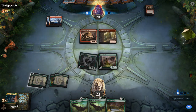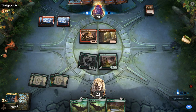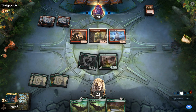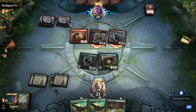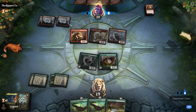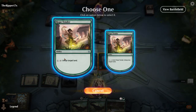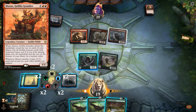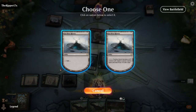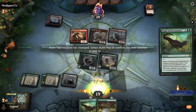Can we make seven mana next turn? Four, five, six — if we draw a land, we can. Opponent offers the trade for Warchief, we'll take it. Hope Tender is just too important here. We drew the land, so I think we can get Ashaya without needing to exert Hope Tender. Hopefully we don't die to Goblin Amok next turn. And then the next Finale will be lethal.